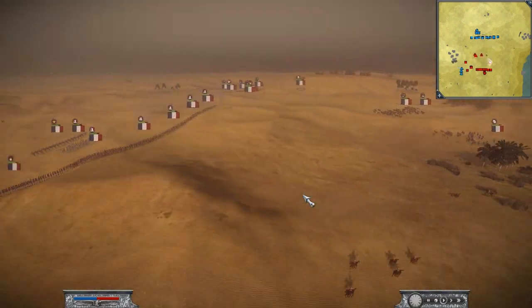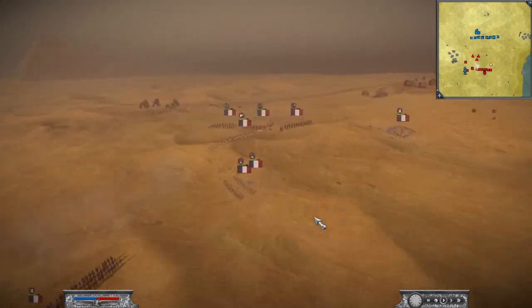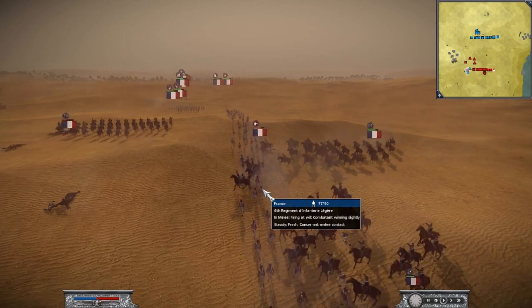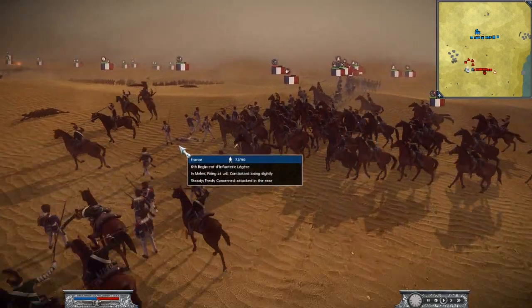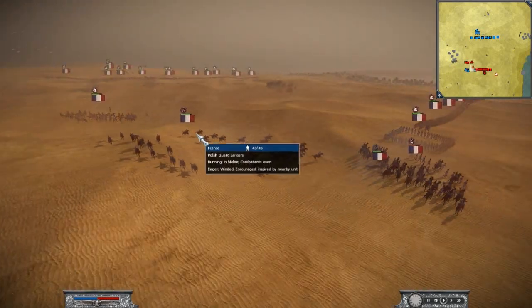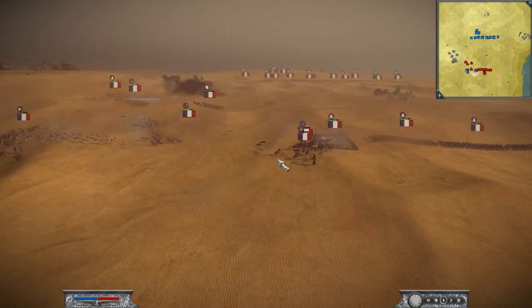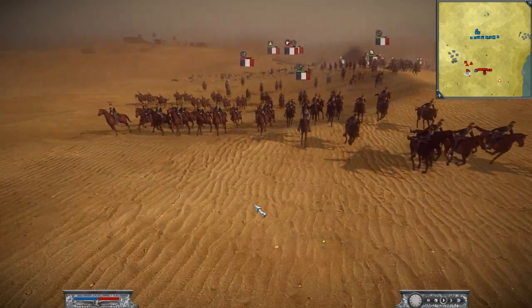Around about now should be a fan of Total War's army build. Anyway, on my right flank I charge my Lancers into the 6th Regiment Infantry — I think they're the light infantry unit. Meanwhile he's pulling over his Lancers, Chasseurs and Guard Chasseurs to combat my Lancers. But I've done the damage I wanted to do with them — I've taken out his artillery.